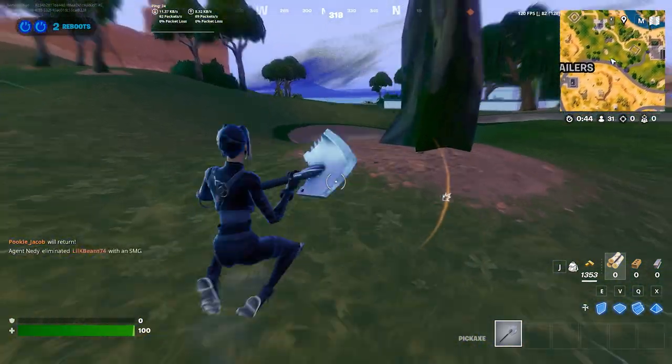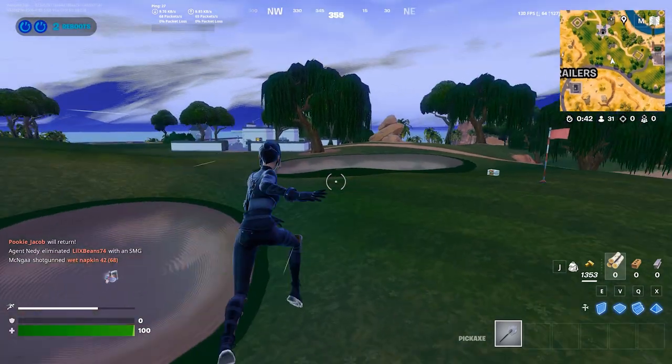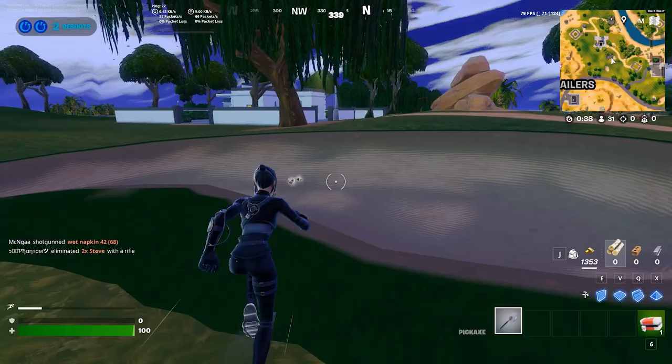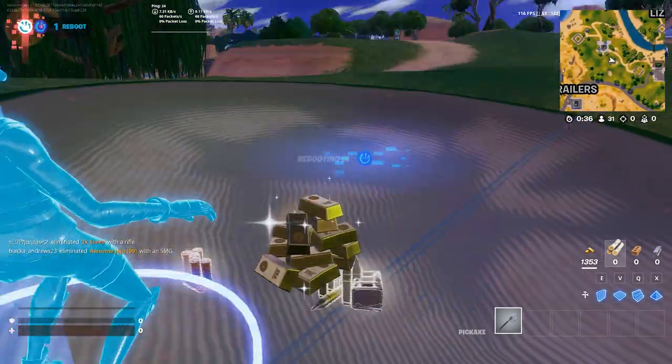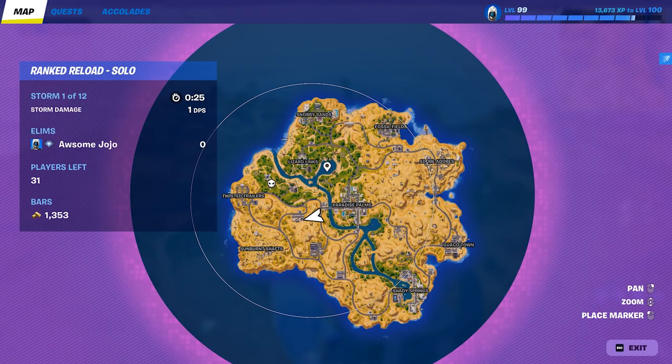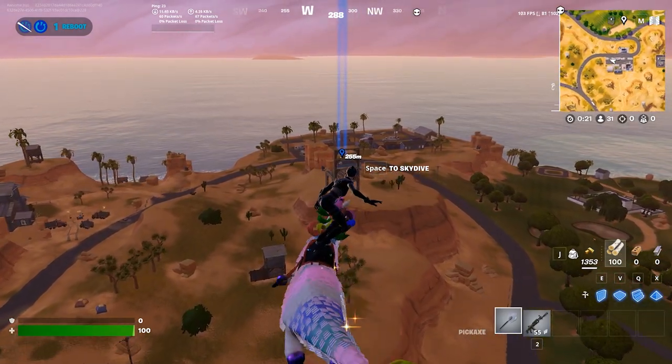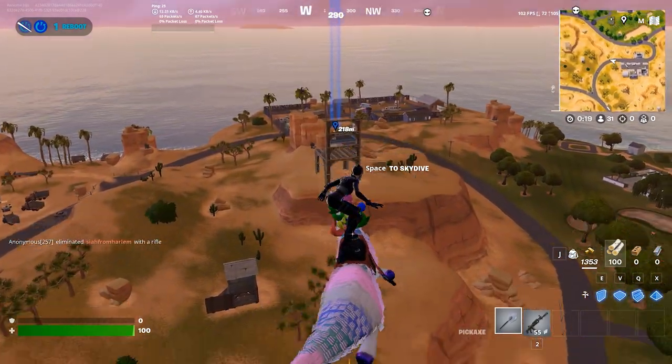So I'm actually not going to drop at the actual drop spot. What you want to do is go somewhere else nearby — probably that building over there. This spot is also good because there are so many dunes to hide in and lots of floor loot. Go to Twisted Trailers — usually no one is at Twisted Trailers, which is really weird because it's a huge POI with a lot of chests, but no one goes there.